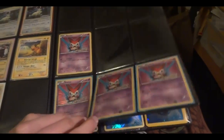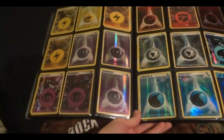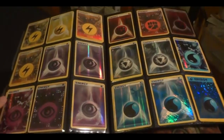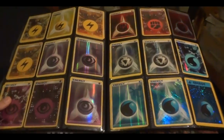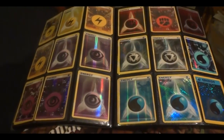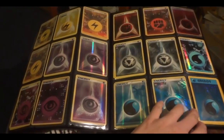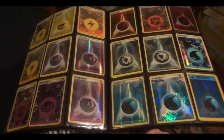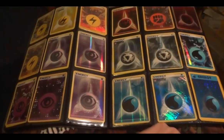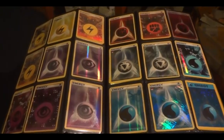I also have a bunch of spare deck boxes if anyone's interested. And then here's all my holo energy — there are lots of different types and lots of energy per sleeve. If you're looking for a certain energy from a certain set and you don't see it here, just let me know — I may have run out of room and stuck it behind another set, so I can definitely check for you. I'm looking for HeartGold SoulSilver and Black and White energy pretty much just in bulk, because Black and White energy goes for about 25 cents and HeartGold SoulSilver energy goes for about a dollar.